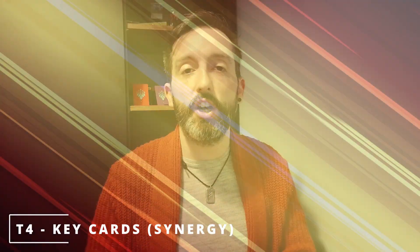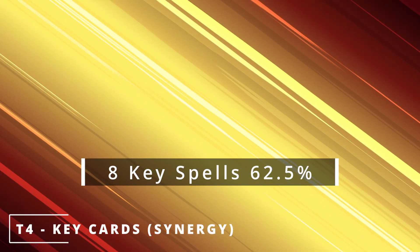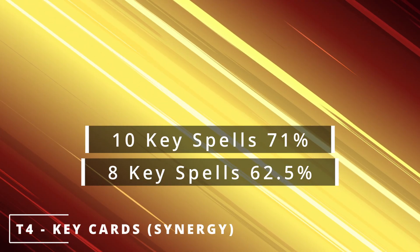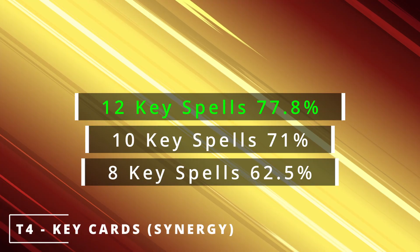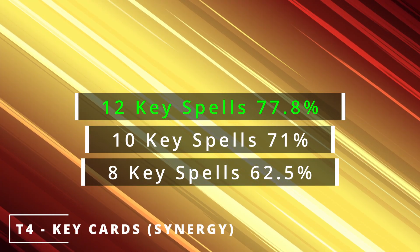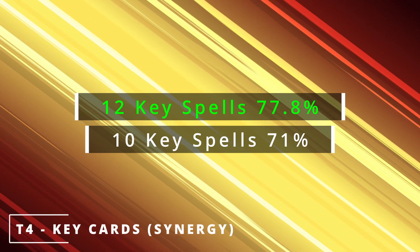If we have eight key cards in our deck, that gives us a 62.5% chance of drawing one or more of them by turn four. Ten gives us a 71% chance, and twelve gives us a 77.8% chance of drawing one or more. These cards could be your sacrifice outlet, your token makers, something like that — the key pieces that enable your deck to do its thing.